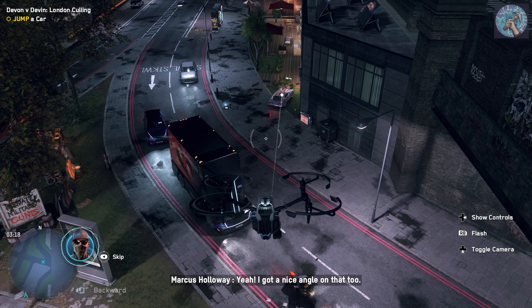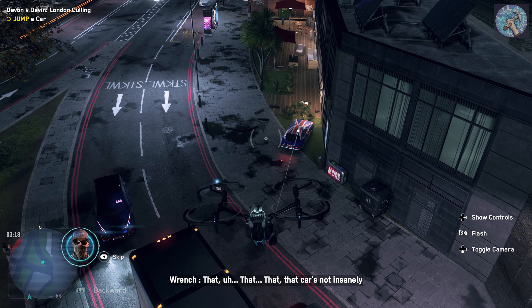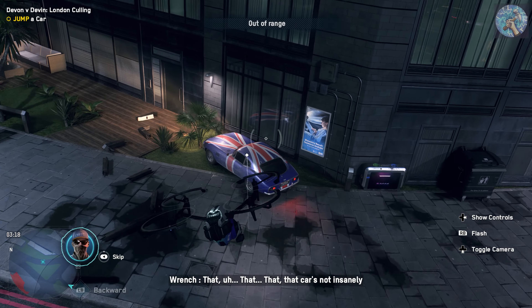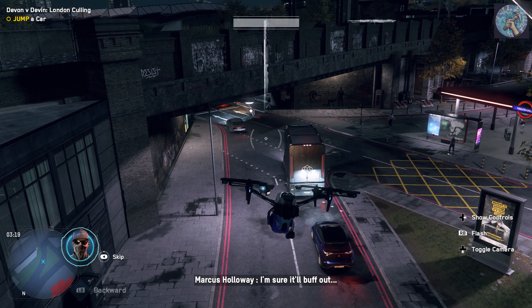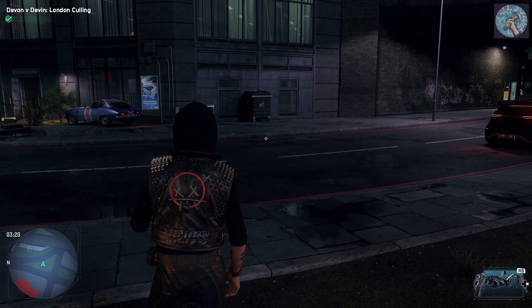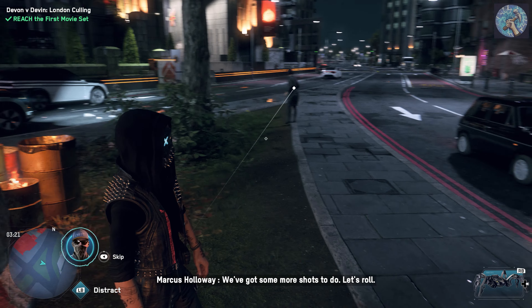Hopefully that doesn't damage the car too much. Just drive up right here. Hell yeah! We're going to jump a fucking car! So jump a car — toggle splash light. Yay! Yippee-ki-yay, motherfucker! Yeah! I got a nice angle on that too. That car's not insanely expensive or anything, right? I'm sure it'll buff out. We also need some more shots to do — let's roll. Wrench and his BFF Marcus going to blow stuff up, going to be friends with Jimmy Siska!